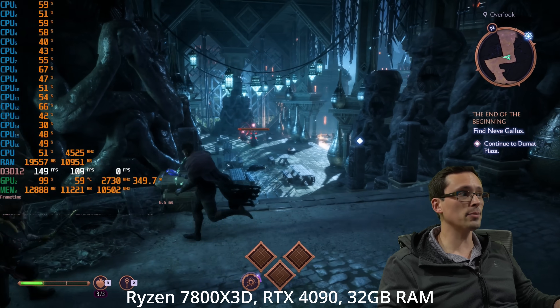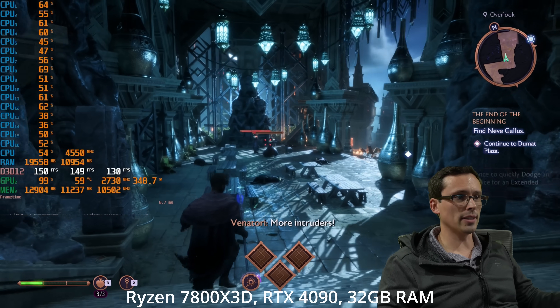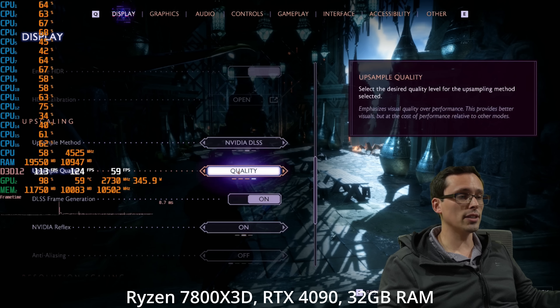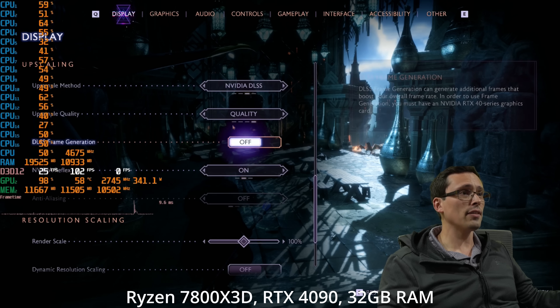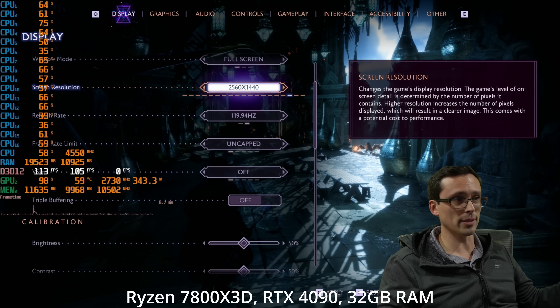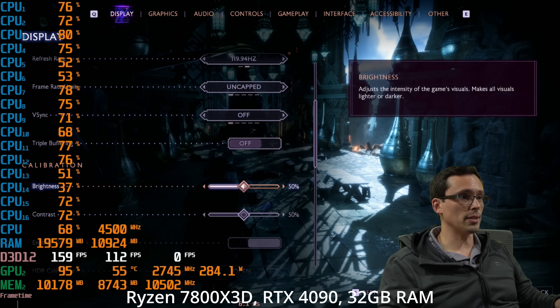Keep in mind that generated frames are not increasing the responsiveness of the game, but if you're at a high enough base frame rate, the additional motion fluidity can be nice on a high-refresh-rate display. Turning frame generation back off — many people ask to also test the 4090 at 1440p. If we switch to 1440p resolution on the 4090 with DLAA upscaling — completely maxed out 1440p — it looks like we are well over 100 FPS completely maxed out, including the maximum ray tracing settings.